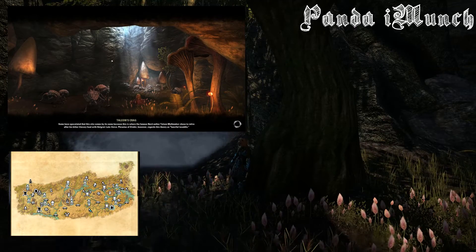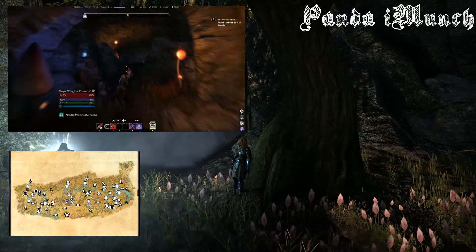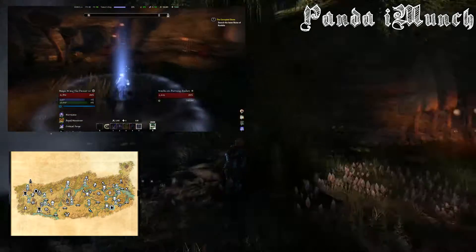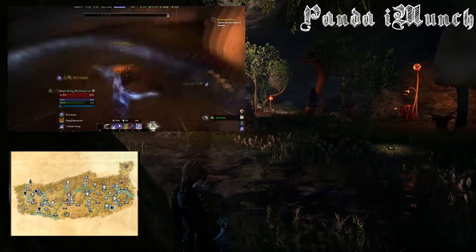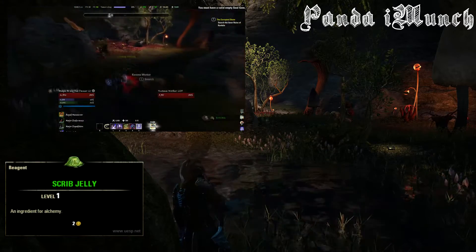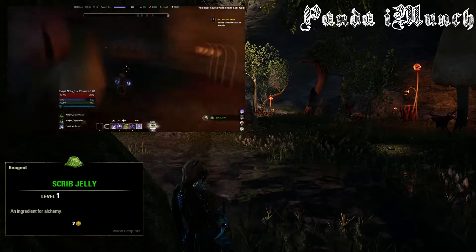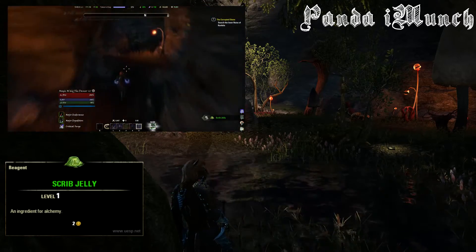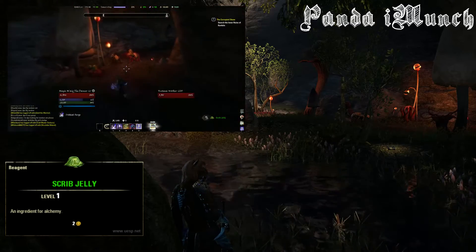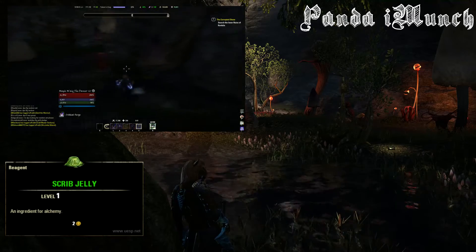To get the Scrib Jelly, you actually have to go down here and just farm, because it is basically a nice little circle and it's full of Kwama. You just go down here and kill them all — they're really low level so you can kill them really quickly. Pretty much every single one of these will drop Scrib Jelly. Then you go in the back and kill those Scrib as well. Even if you kill them in one shot, this place is big enough that if you go around the loop and back through the door, there will always be some respawning. So it's a decent grind and you do get the Scrib Jelly.